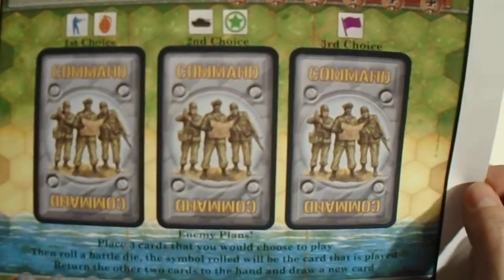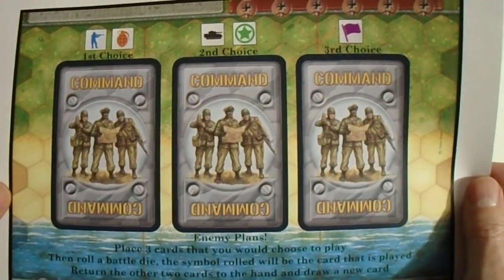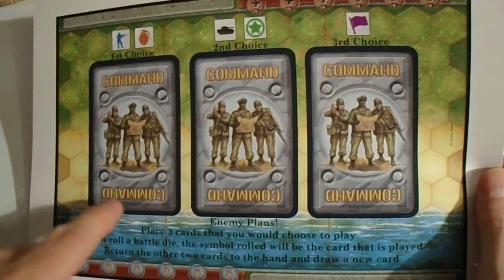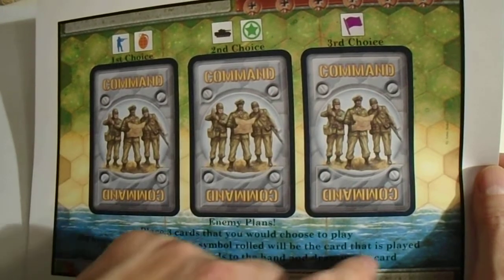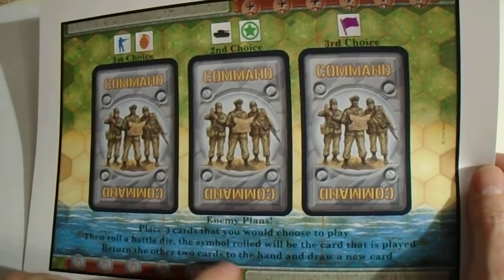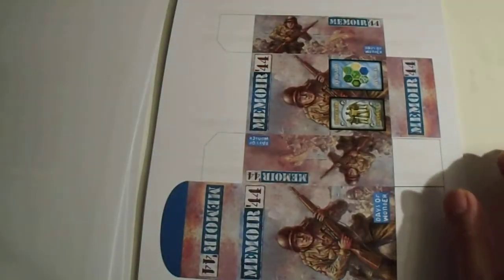This is something where you roll and decide what to do for the enemy plans. You place the cards that you would choose to play, then roll a battle die — the symbol rolled will be the card that is played. Return the other two cards to the hand and draw a new card.